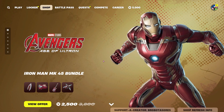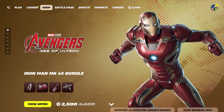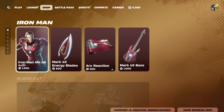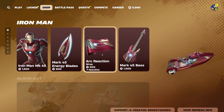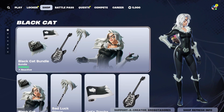We also still have Iron Man available — he's got a new loading screen. Oh, this is Age of Ultron — I don't think it's had that before. That's cool! If you'd like his whole bundle, it is 2500 V-Bucks. You can also get just his skin for 1500, his pickaxe for 800, the wrap for 500, and his base for 1000.